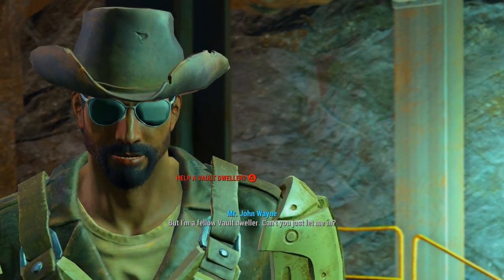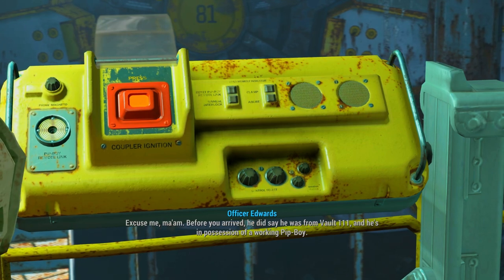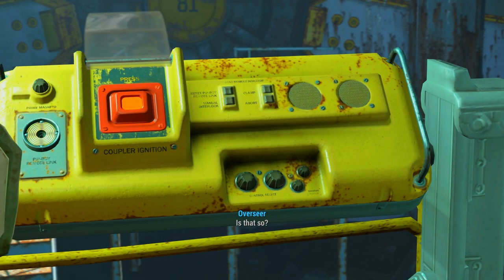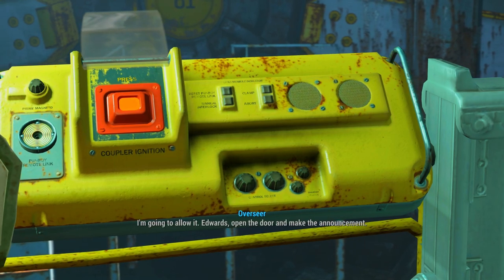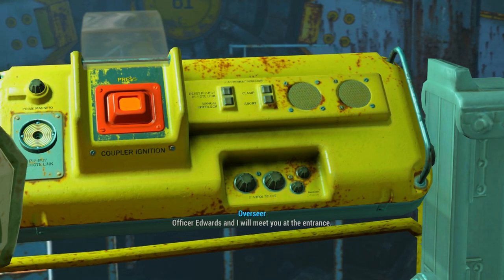But I'm a fellow Vault dweller — can't you just let me in? Excuse me ma'am, before you arrived he did say he was from Vault 111, and he's in possession of a working Pip-Boy. Is that so? I'm going to allow it. Edwards, open the door and make the announcement. Officer Edwards and I will meet you at the entrance.